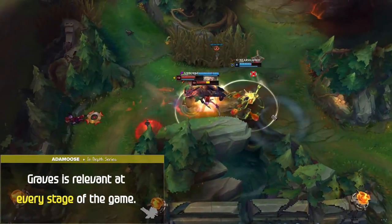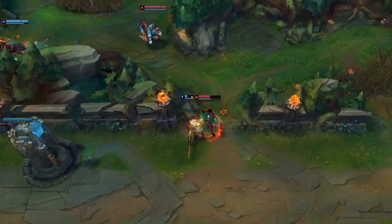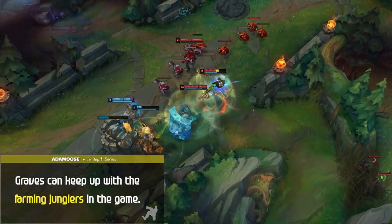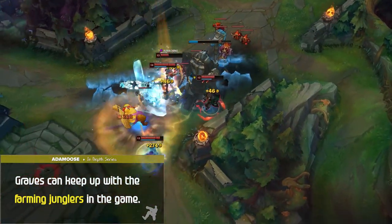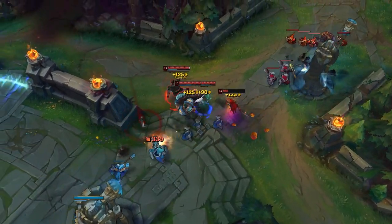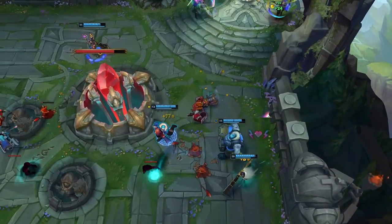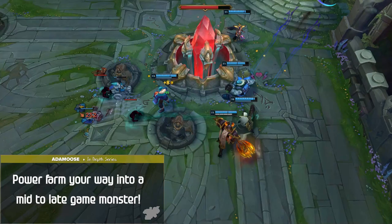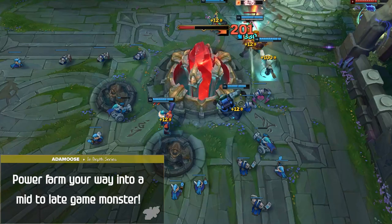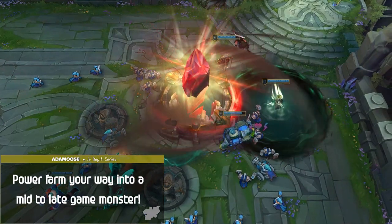Another big strength is Graves' relevance at every stage of the game — he's strong early, mid, and late game, and is one of the best late-game junglers. Knowing how to pilot Graves at every stage is crucial to impacting the map at all times. Most importantly, Graves can keep up with farming junglers in Season 11's full-clearing meta. Although his clear isn't as fast as Udyr or Hecarim, he still keeps up better than many other champions, allowing you to power-farm into a mid-to-late game monster with much higher carry potential. Keep those CS numbers high and you'll be a serious threat.